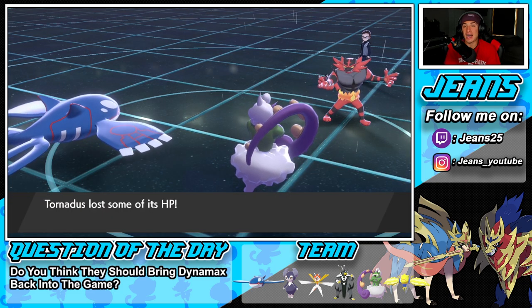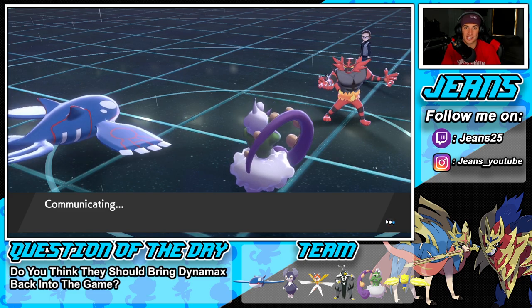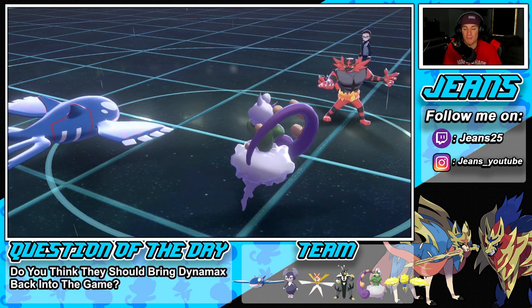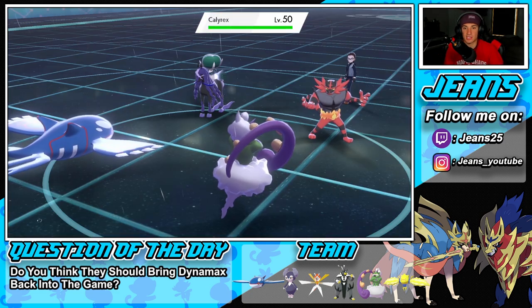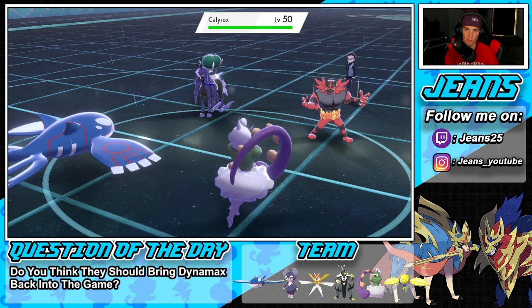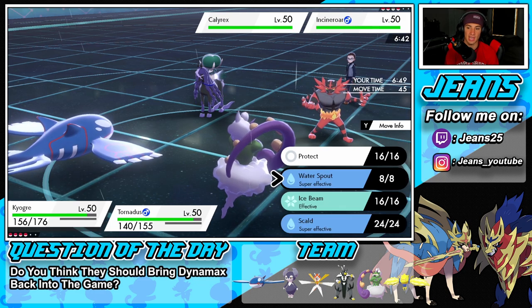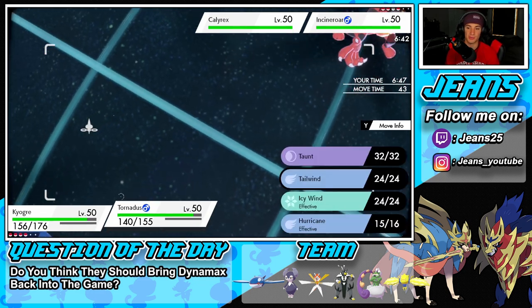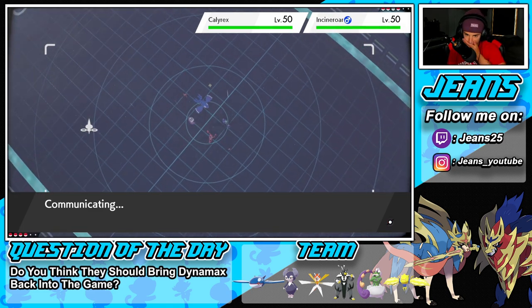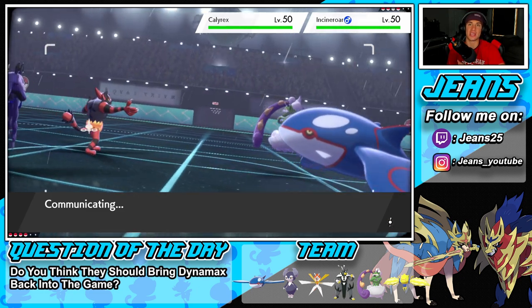This is why I said I'd love this Tornadus — Life Orb Hurricane hits 100% of the time, big damage with STAB, getting so many boosts. He's going in with Calyrex. I'm totally fine with that — you cannot Dynamax Calyrex, and that's why I think Kyogre might be one of the best here. I can just drop a free Water Spout and Tailwind to secure the speed advantage.